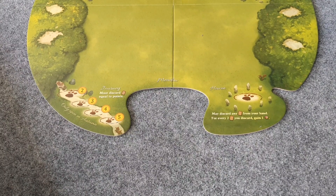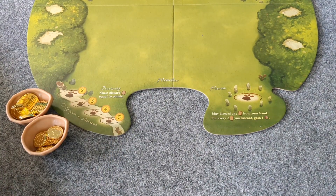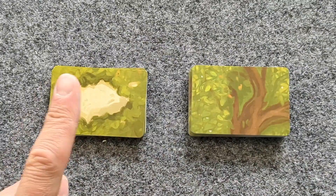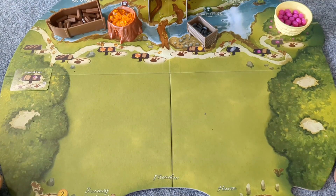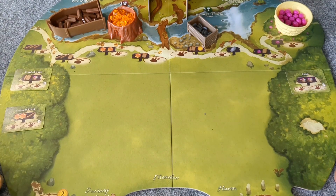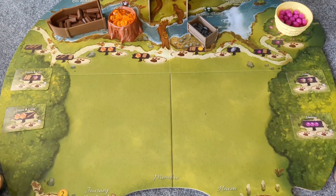Next, whether you're using cardboard or metal, place the point tokens by the game board, as well as the occupied tokens. Next, choose the forest cards, shuffle them, and depending on the number of players, place cards in the forest clearings: three for a two-player game, four for a three-and-four-player game.